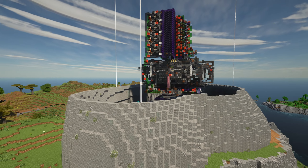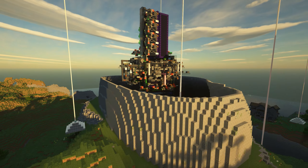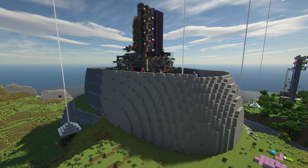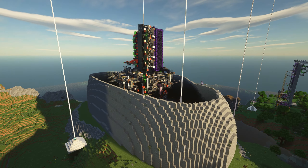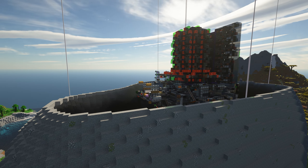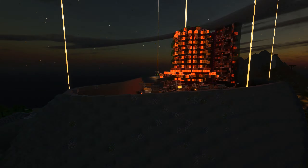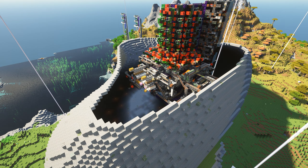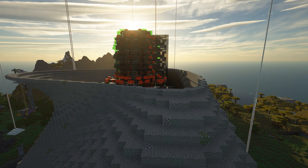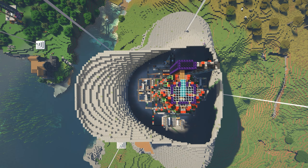How they got the statues into location is much like the stones of Stonehenge in our previous episode — up for debate. Typically, unlike the statue I'm building in the video, the Moai would face inland, looking over the villages they were protecting. Once in position on their platforms, eye sockets were carved, and then white coral and obsidian eyes were inserted during a ceremony, which was to awaken the power of the Moai.